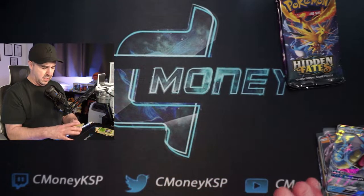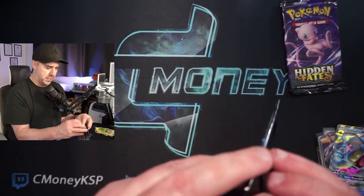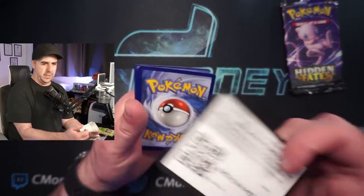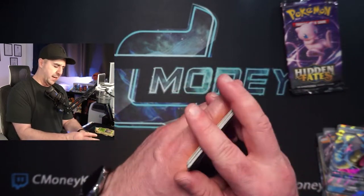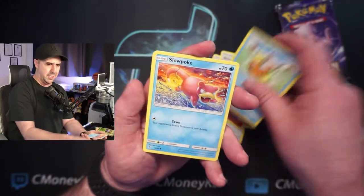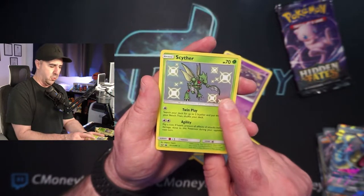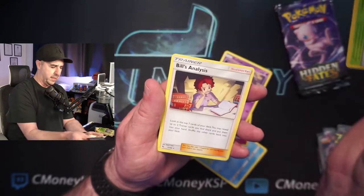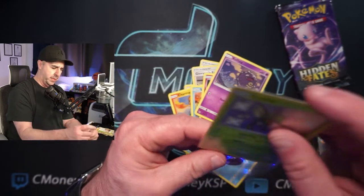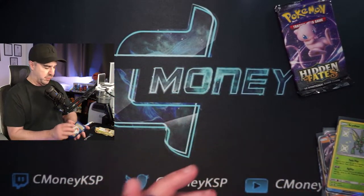After we get through these last three tens, I'll try to take a break from Hidden Fates — I will try to resist the urge. Next pack: Slowpoke, Fairy Energy, Koffing — and a Shiny Scyther Holographic! That's a cool card. I've only pulled one of these before ever, which is weird. I feel like it's a harder one to get. I've opened well over a thousand packs of Hidden Fates and that's only my second Shiny Scyther — so that's a cool Holographic shiny, even if I may just be very unlucky.